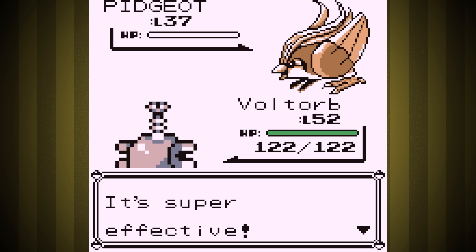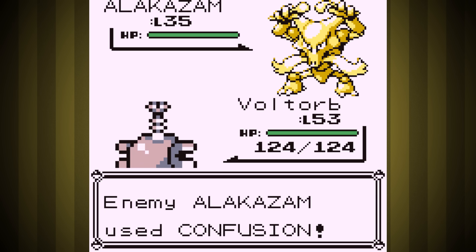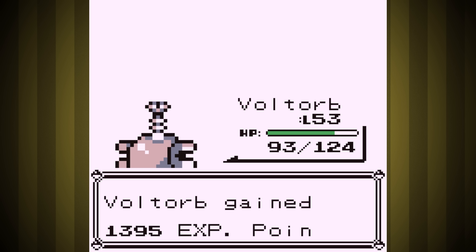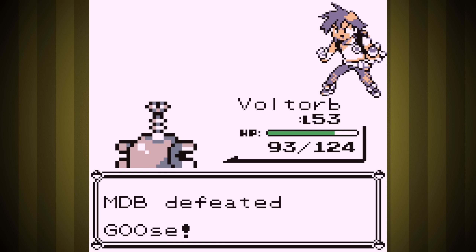Rival time. Pidgeot was a one-shot, and second was Water Onyx who also went down in one hit. Growlithe was also a one-shot, but Alakazam was next and he was faster than us. He could have done something dangerous, but instead he used Confusion, so we just took him down. Last was Venusaur, who failed to get us with a Poison Powder before we took him down. Well, that was easy.